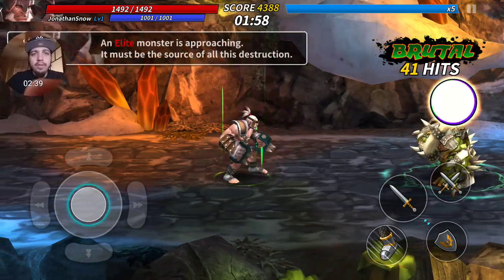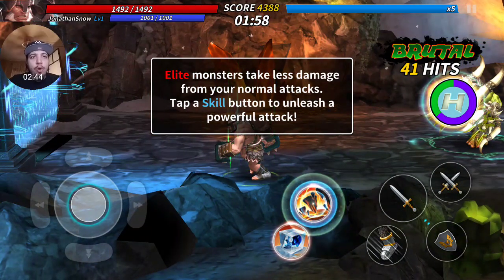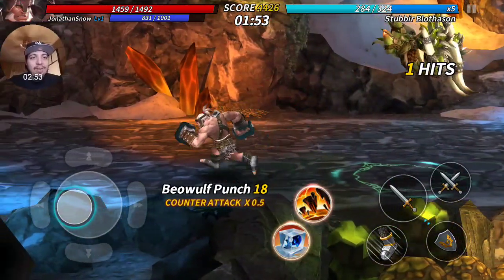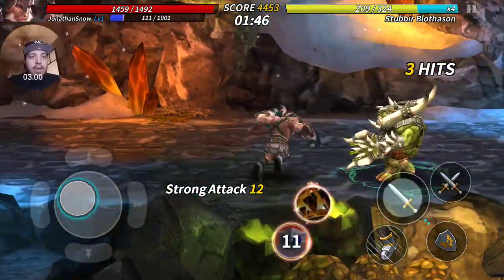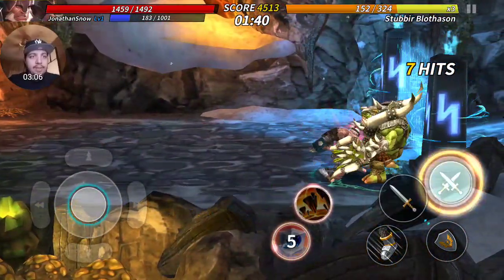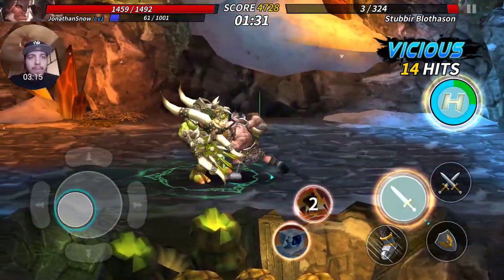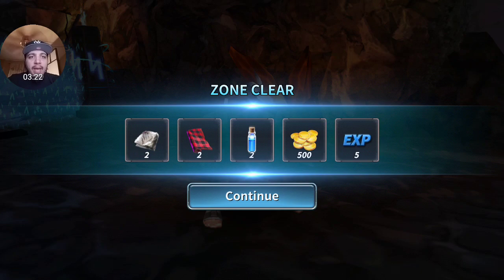An elite monster is approaching - use force to destroy. Elite monsters take less damage from your normal attacks - tap the skill button to unleash a powerful attack. He has some type of earthquake and ice move. Uppercut - give him that one-two-three combo, uppercut. There we go.